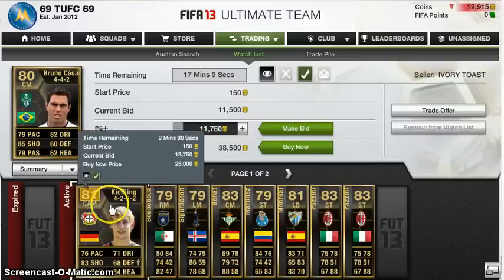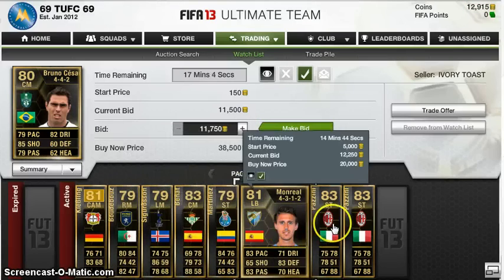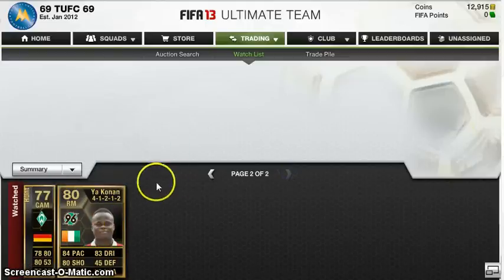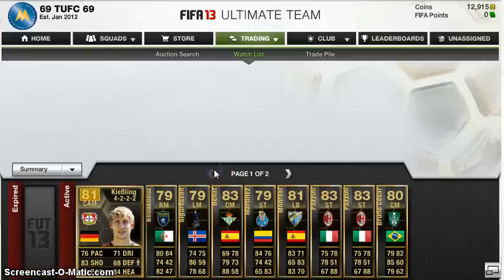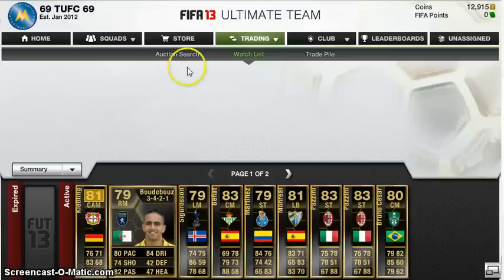I can make about 4K profit on each. That adds up to $44,000 profit across the 11 players. I usually like to leave a 2 to 5K profit margin — I always want to make at least 2K on my informs, as you can see in my trading series on this channel.